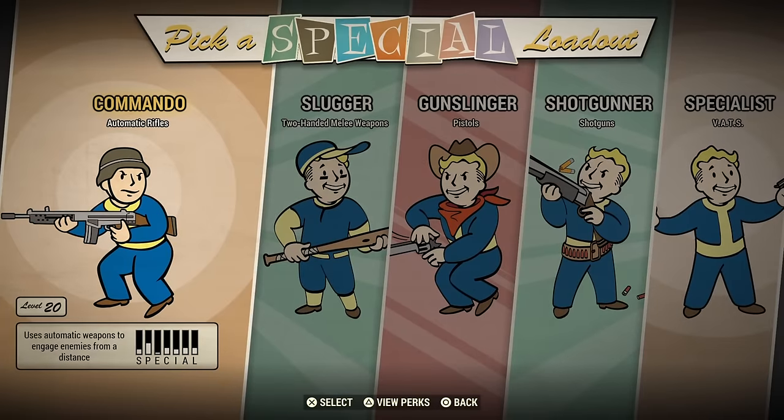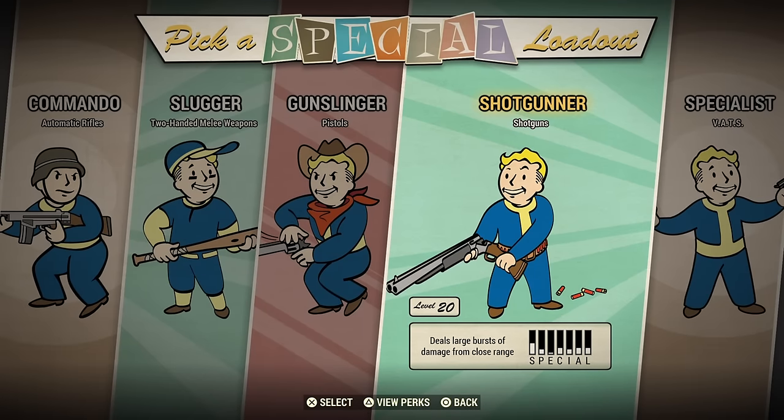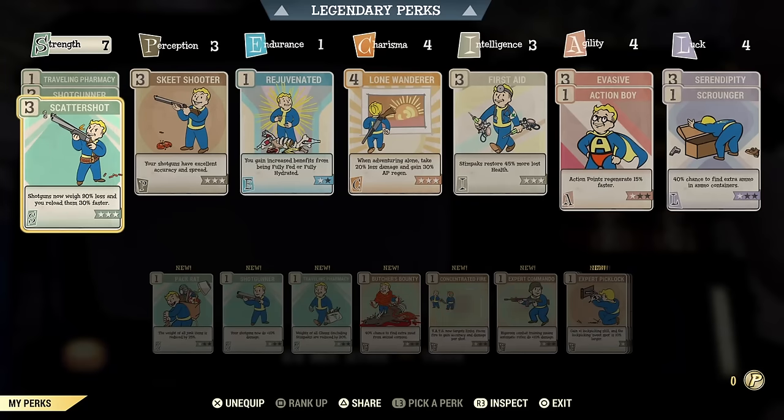When you're leaving the vault you're going to be given the option to start at level 2 or to start at level 20. To get the best start in Fallout 76 I'm going with the level 20 boost. In here we get a choice between a bunch of different loadouts and I'm going to be choosing the shotgun loadout. Shotguns are pretty powerful in Fallout 76.